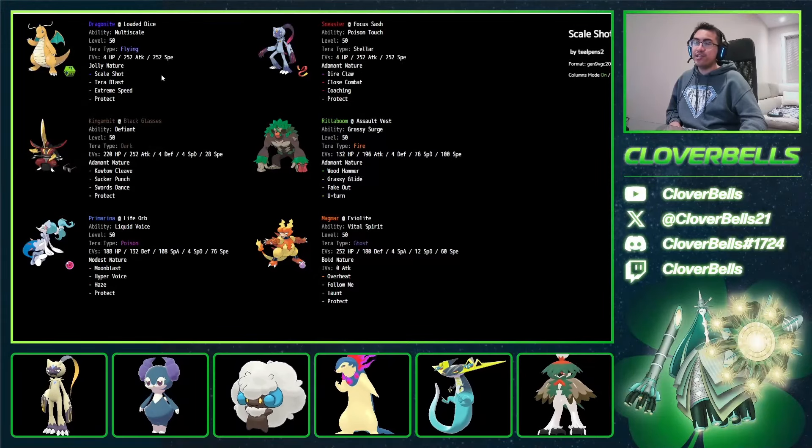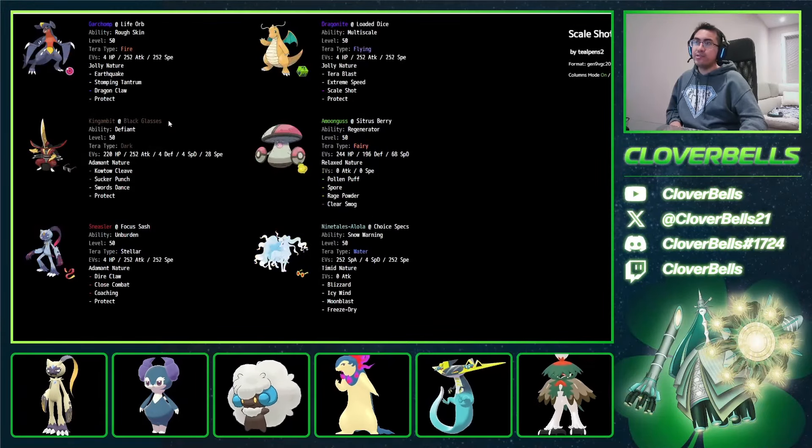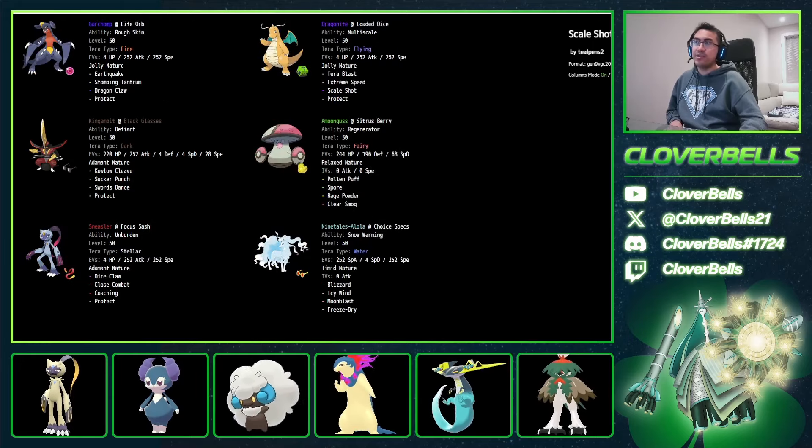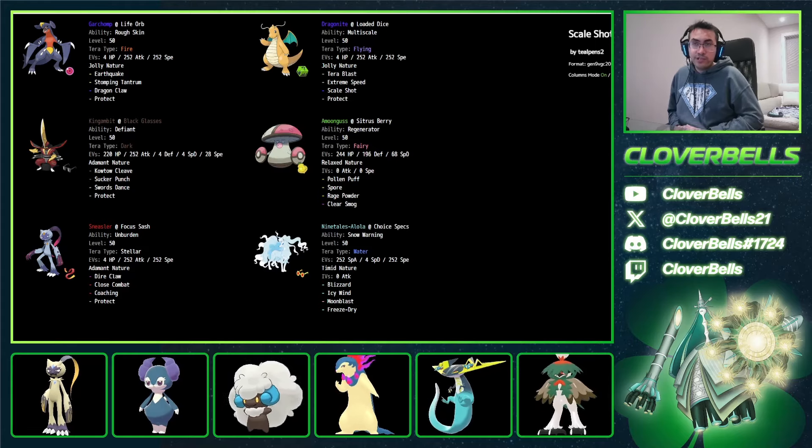There are two teams for you to try with Scale Shot Dragonite. Either Sneezer balance or Double Dragon course — I think these are two of the easiest teams to use if you want to explore Scale Shot Dragonite. Hopefully you enjoy it, try it out, and let's see if this will be a thing in Dortmund. Enjoy the regional tomorrow. We'll be back with another video. Peace out, guys.